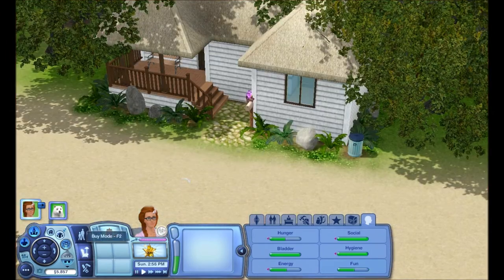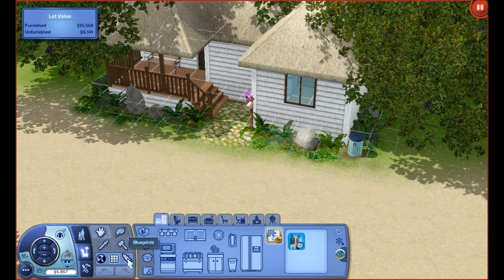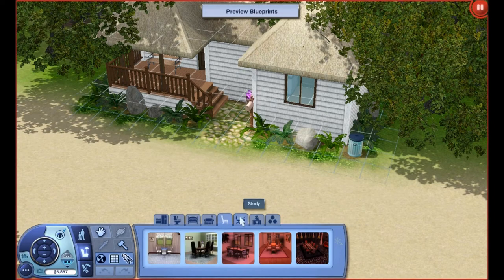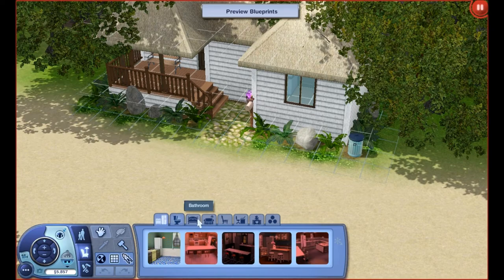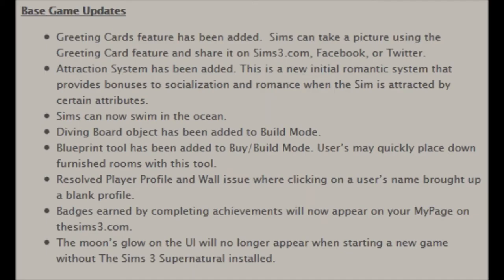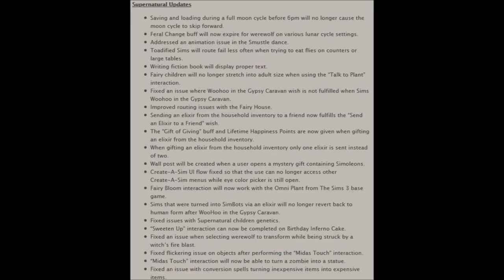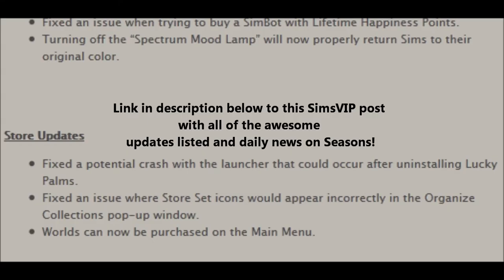Another cool feature is the blueprint feature, which I'm not going to really explain now because I don't quite know how it works yet, but I'm going to be putting up a new video very soon explaining the details of the blueprint system. Of course, there are many other updates — many in other games, fixing glitches from other expansion packs. But overall, these base game things are the things we've been asking for forever, and they're the ones I wanted to make you guys aware of. So thank you so much for watching. Let me know in the comments below what feature you're most excited for, and let's start the countdown to Seasons, shall we?